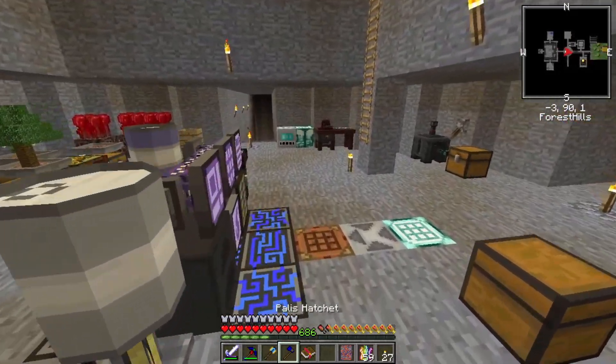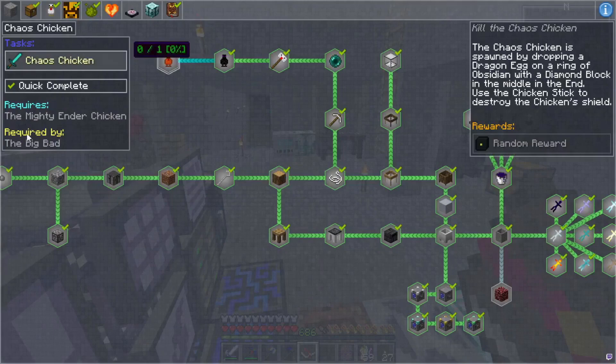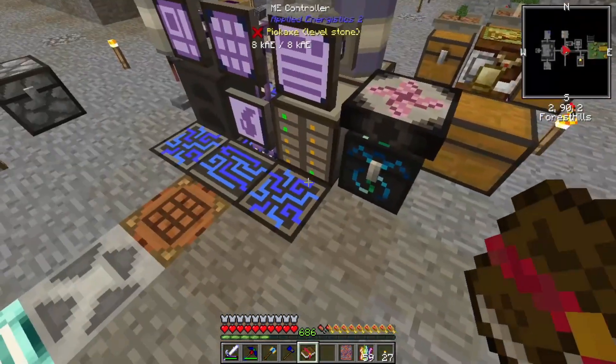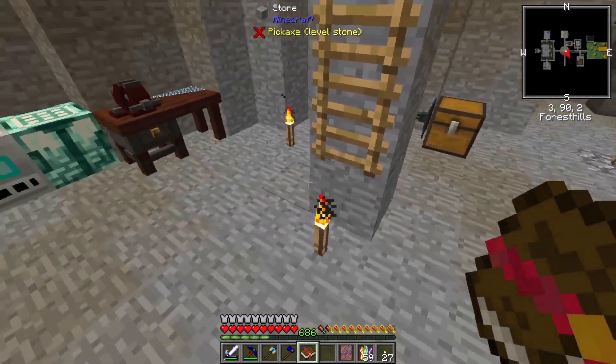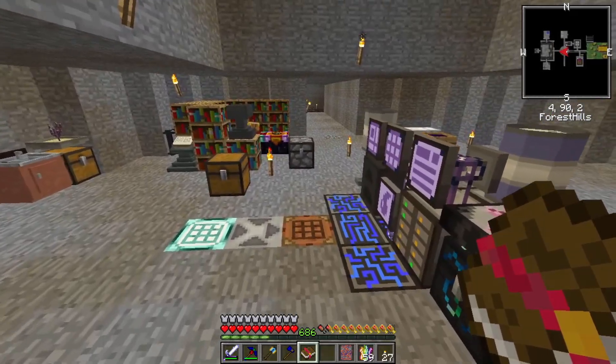The other problem is we defeated the Chaos Chicken last time, but we didn't get the quest. It didn't activate for whatever reason. So I could cheat and manually activate it because we did fight the Chaos Chicken and win, or I could just go fight it again. And I figured let's just go fight it again.